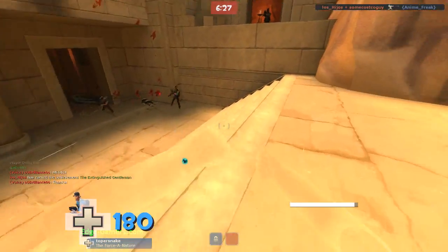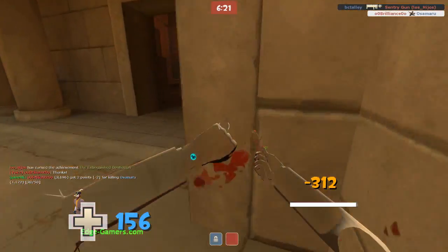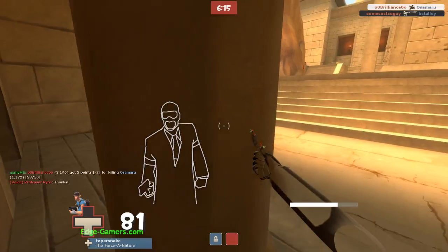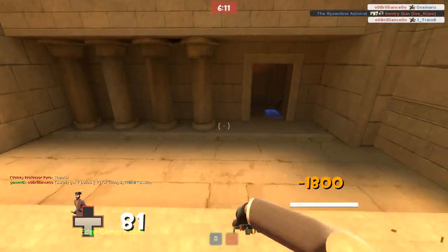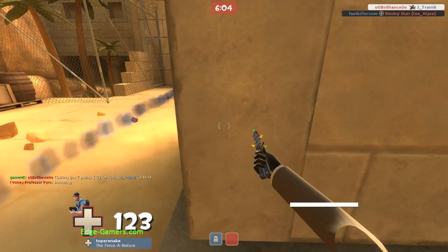If you want to run around disguised and not be cloaked, then go for it. But I prefer a very sneaky playstyle in that I am not seen very much, because I've found that my playstyle really suffers when I am being discovered by enemies. The Cloak and Dagger does not allow for much mobility. It is very fun to just sit there and have infinite invisibility — you can just pick and choose your kills.